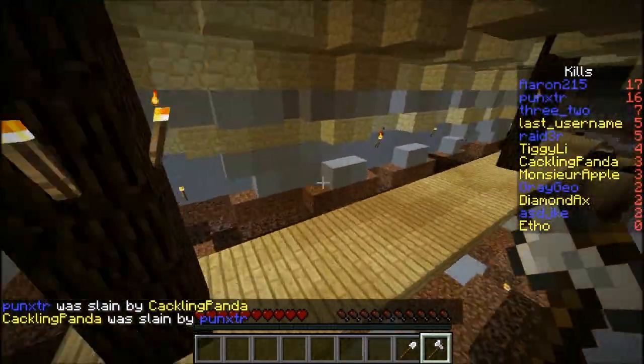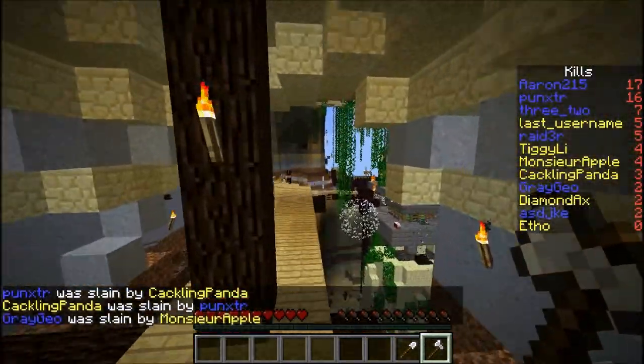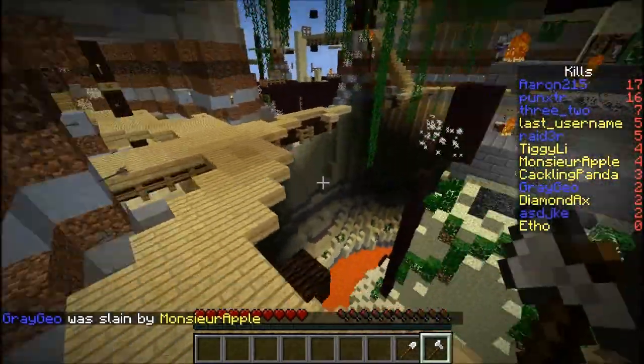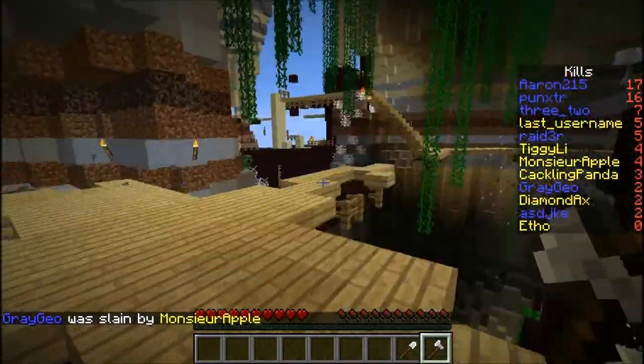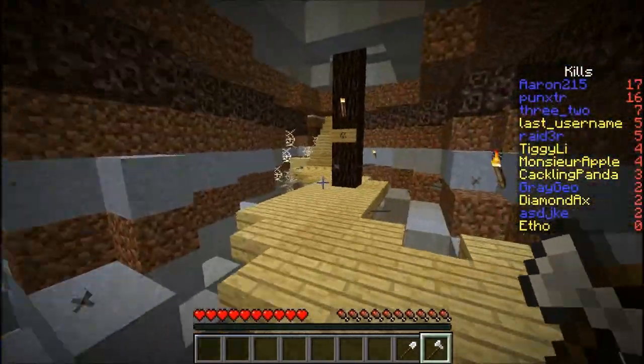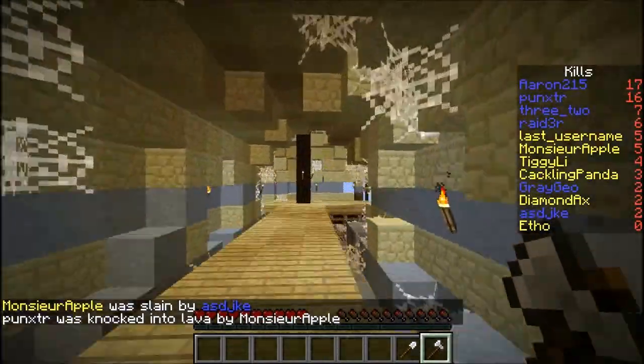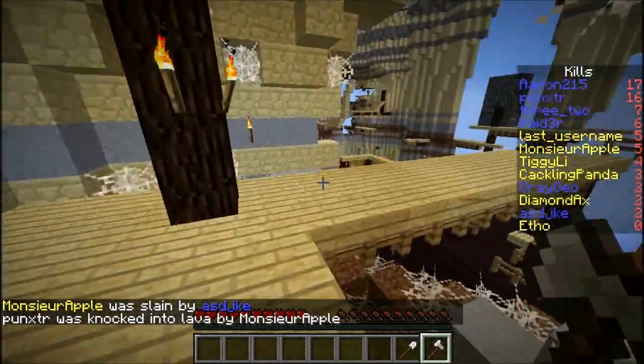Or rather the other way around. GG, CC. Dang it — they're still in there. We're out of gear, completely out of bows. Apple on the right — get in the purple wall. This purple wall gear. I just killed myself to get it. They've got some wolves down there, so it's tough.